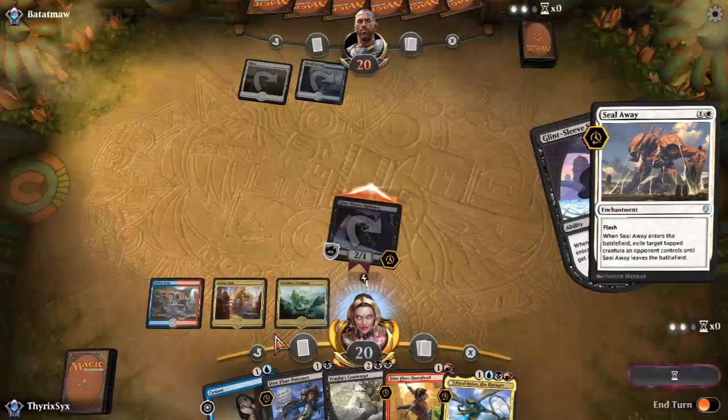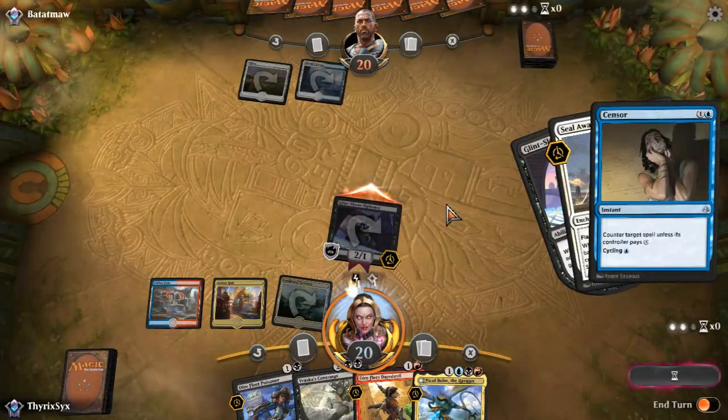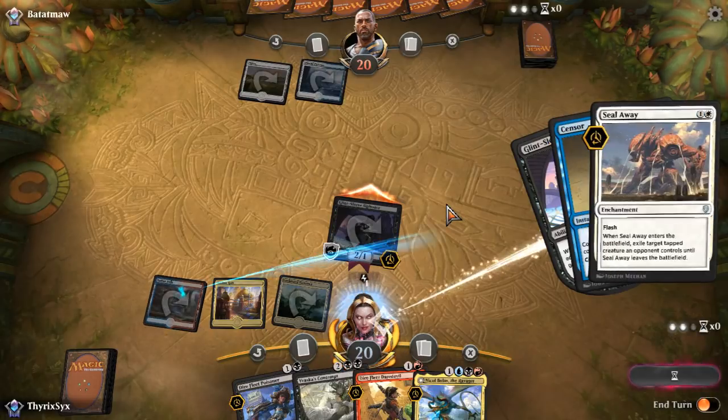I assume something like Seal Away is coming — hey, I was right. So I could Censor this. I still might Censor this because I have Vraska's Contempt but I don't have double black. I told you, my mana base is garbage. You know what, I think I will Censor this — I want my Glint-Sleeve to live because theoretically next turn I can still draw an additional card, attack first with Glint-Sleeve to get that energy, and then play Bolas. Theoretically, in a magical world.